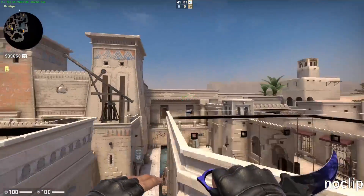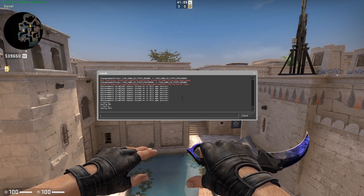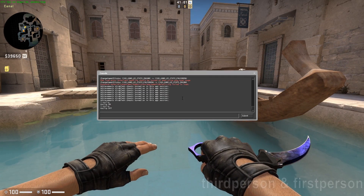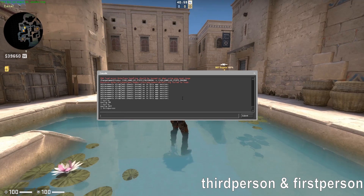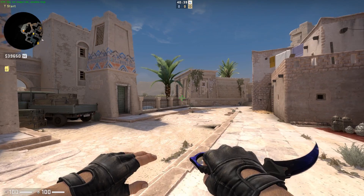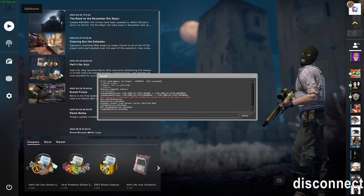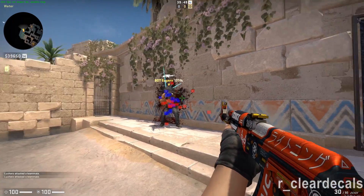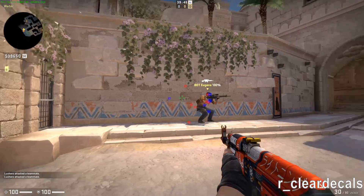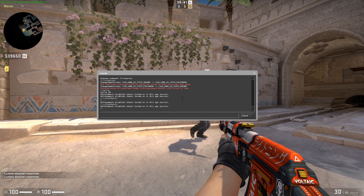No Clip — this command will toggle the no-clipping mode; use this with SV Cheats or on a community server if you have the rights to use it. Third Person — moves the viewpoint to third person; First Person will put you back. Disconnect — this one is obvious. Clear Decals — this will clear bullet holes, blood decals, and much more. Bind this command to use it in your matchmaking game.